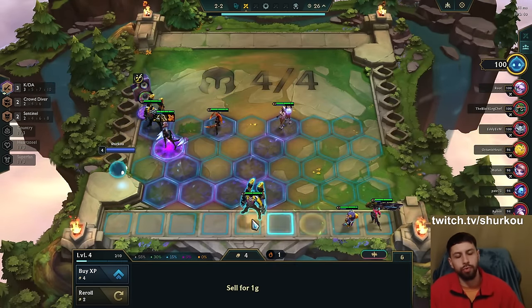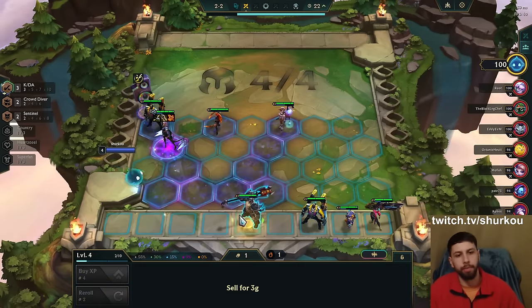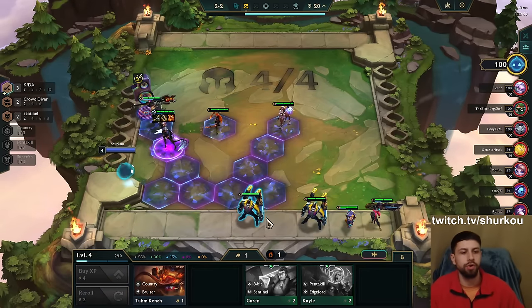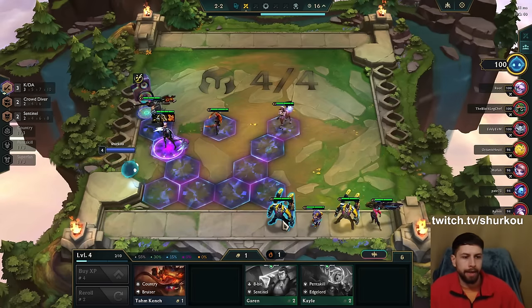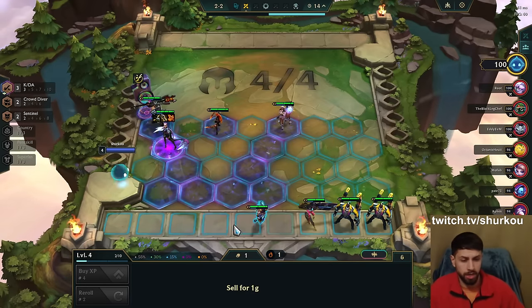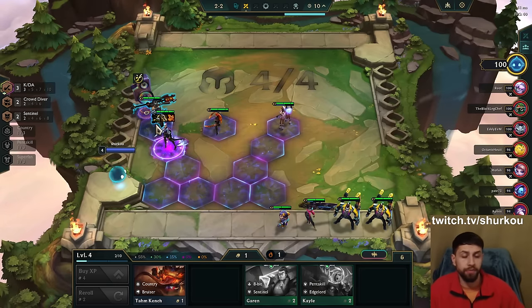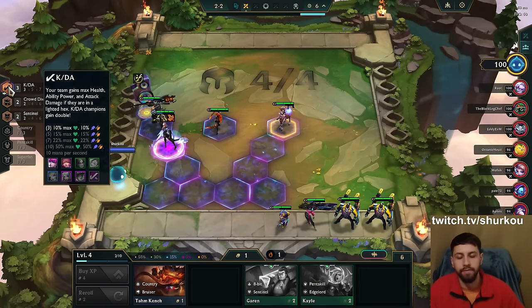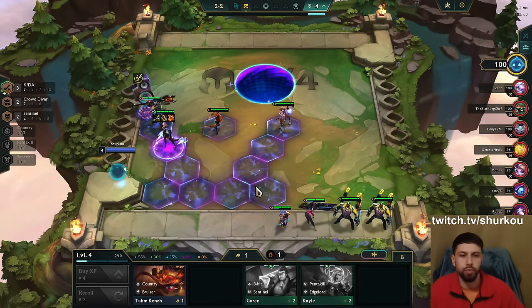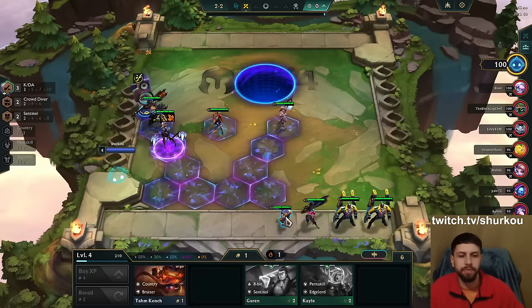Another Kassadin is great. For now, I definitely want to play him — he's just a better unit, costs more, has to be better. We want to get Superfan. Her Superfan item is a Hodge. We have the KDA headliner Evelyn, which I really like early game — I think it's one of the better ones, especially if you have something decent for her.